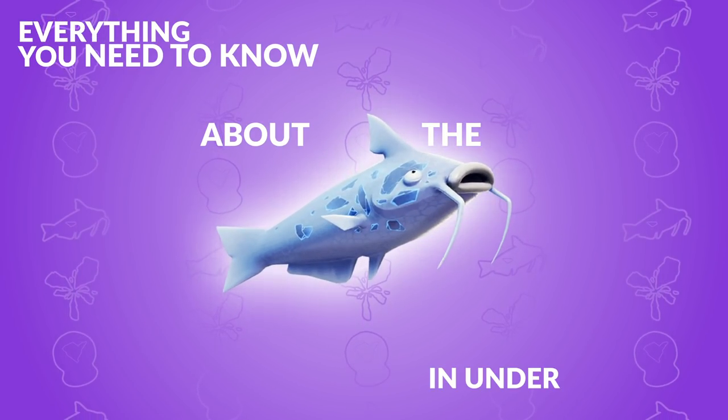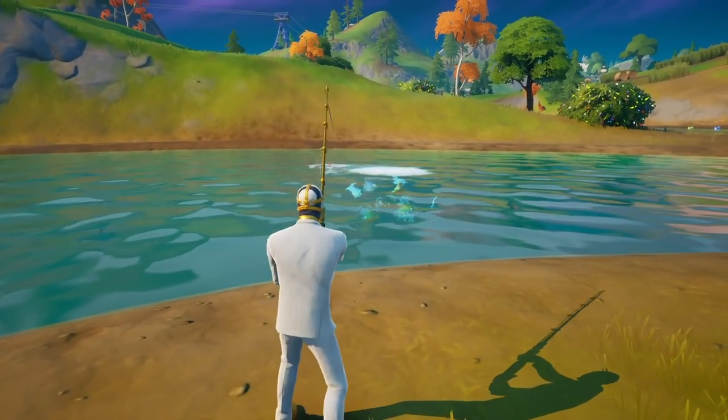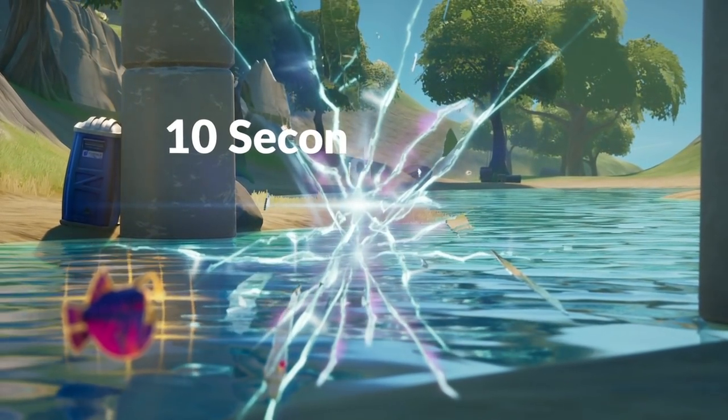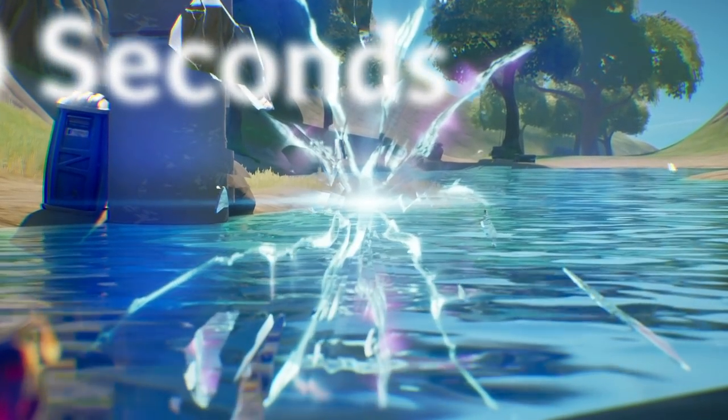Everything you need to know about the Riftfish in under 2 minutes. The Riftfish can only be obtained by fishing, and it has a max stack size of 2. Once you've used the Riftfish, it stays there for 10 seconds before disappearing, and in this time your trio and other trios can immediately jump into it and follow you.